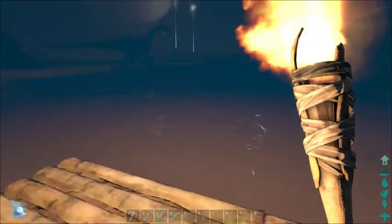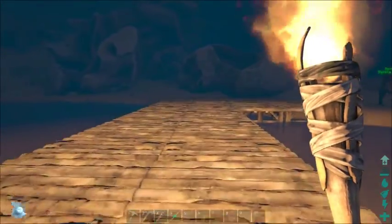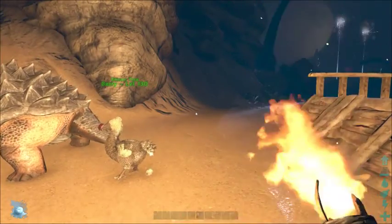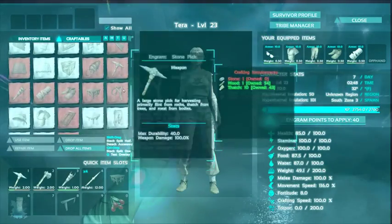So that should be pretty good. We're still in shallow water, which is fine. We don't want to go out too far in case we attract the attention of a shark. Actually I'm starting to lose some HP here, so let's see about making a campfire real quick.